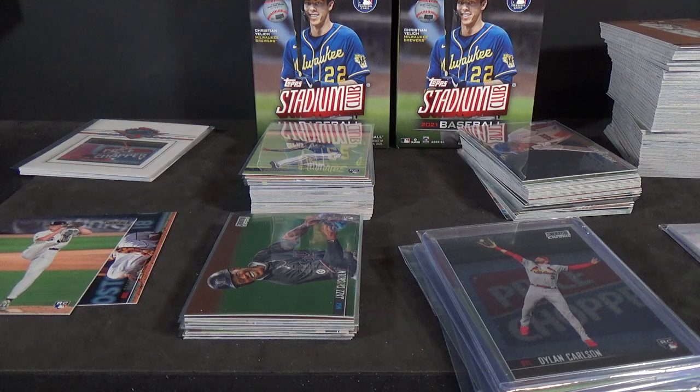There you guys go — that is a look at 6 blaster boxes of the new 2021 Topps Stadium Club Baseball. Sorry that it's not like an actual box break. I don't know what happened to the file, but it got corrupted towards the end of filming and completely erased, so I lost it completely — which I was pretty bummed about because it happened late last night. I decided I'd at least do a recap so you guys can see what I got, kind of a sampling. I hope you guys enjoyed the recap video. Post a comment down below, let me know what you think of these. I think I did pretty good, but let me know what you guys think. I'll see you guys on the next one — thanks for watching, everyone.